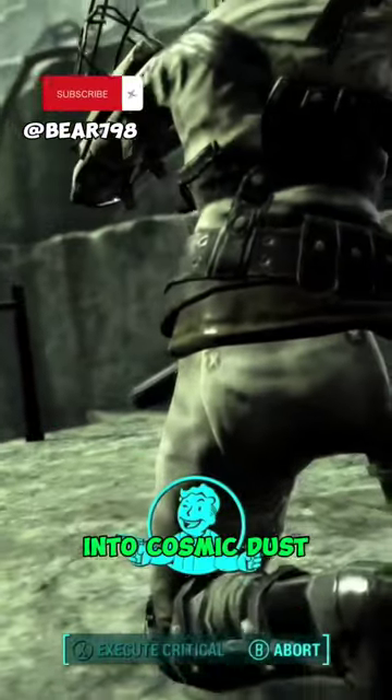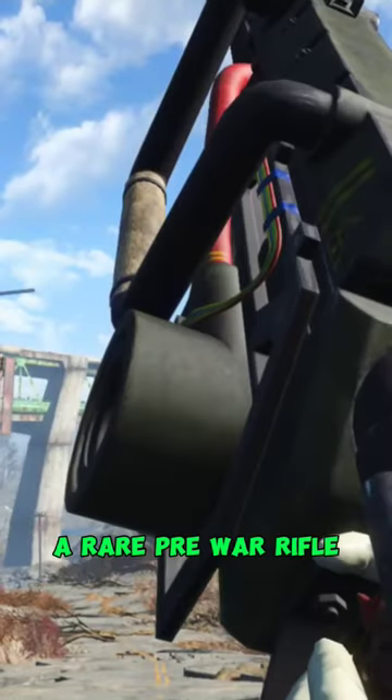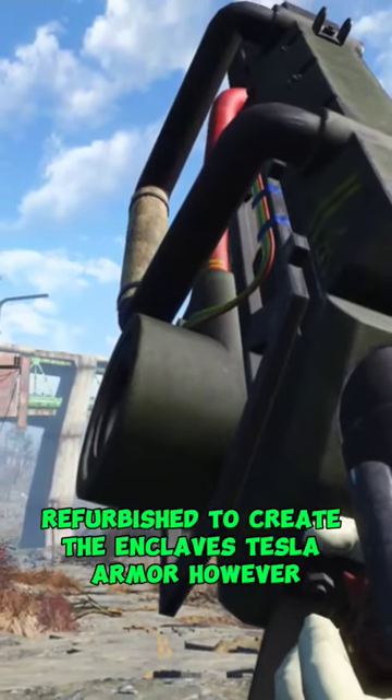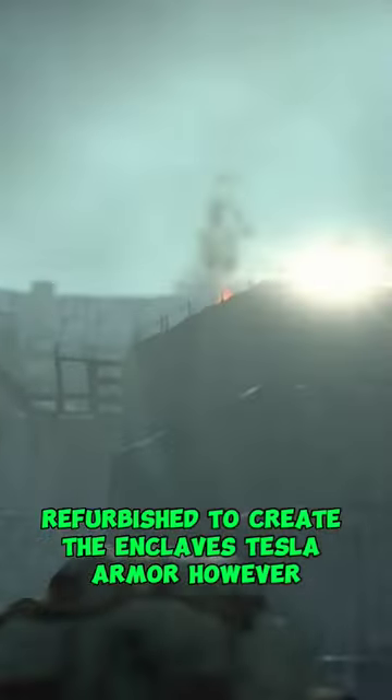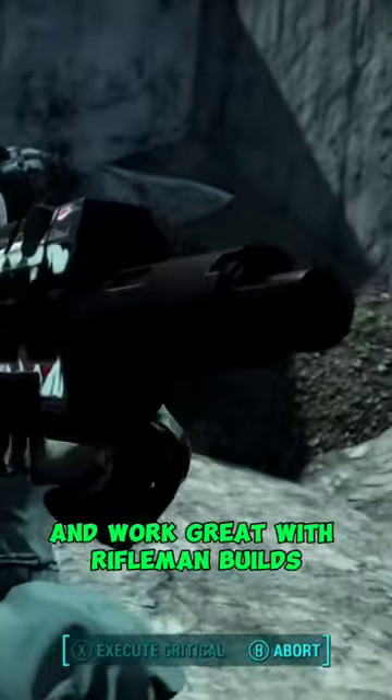If you've ever wanted to turn your enemies into cosmic dust, well meet the Solar Cannon from Fallout 4, a rare pre-war rifle refurbished to create the Enclave's Tesla armor. However, if you do find one of these in working condition, they do pack a punch and work great with rifleman builds.